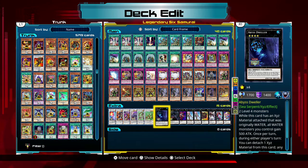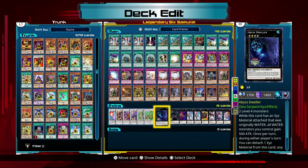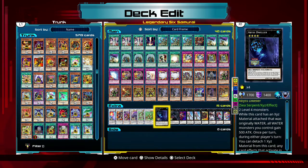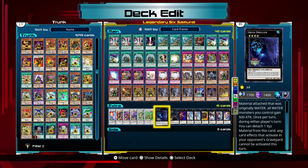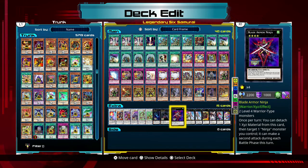I don't know why I have this one in here — somebody said I should have it, so I put it there. I haven't used it. This card has an XYZ material attached that was originally water — all water monsters you control gain 500 attack — I have no water monsters. I don't get why that dude is there. But this other card is very strong. I wanted to use Blade Armor Ninja because he's another warrior type — ninja versus samurai I guess — but still very useful.